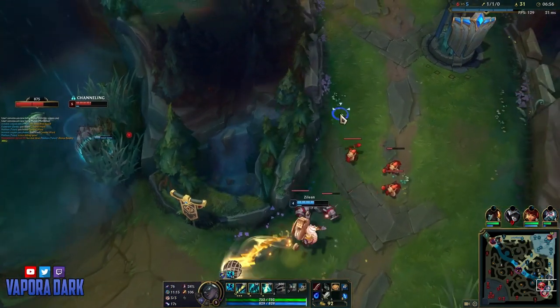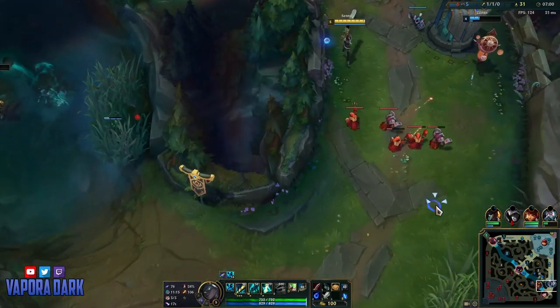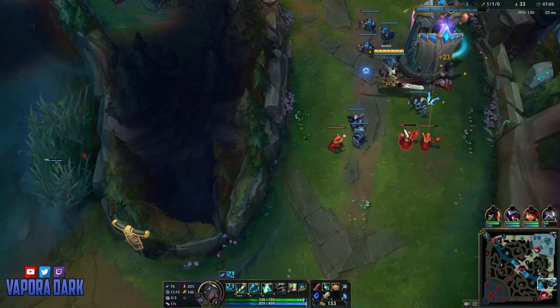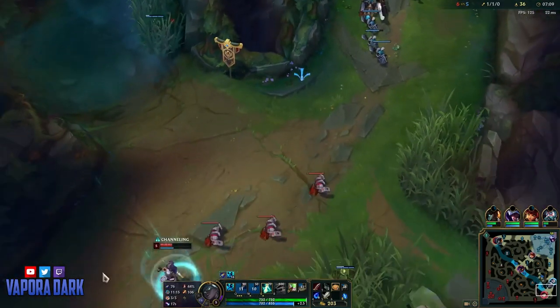You have to remember that Senna is one of the squishiest champions in the game and has very little survivability early on. Getting through the early game on her requires very respectful gameplay even while ahead. You have the tools to build up solid leads in certain matchups, but one misstep can be all it takes to bring that all crashing down.